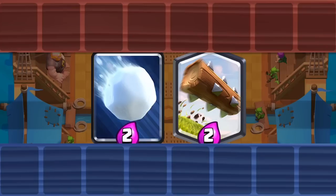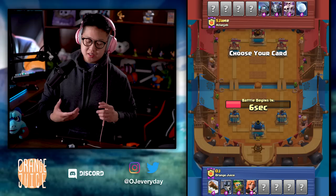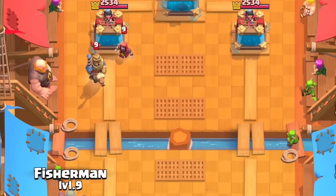I forgot to use my emote, so let's get back into the game. I'm not feeling the Snowball anymore — it's too small for me. I'm gonna go for the Guards because I can Log them. The Snowball can't quite take out the Guards. I'm gonna take the Dart Goblin because I have the Log and Valkyrie to take out the Skarmy — that's gonna be juicy. I've got Guards to defend. Let's get into this — I'm gonna put a Valkyrie in the back. He's putting a Wizard in the back.